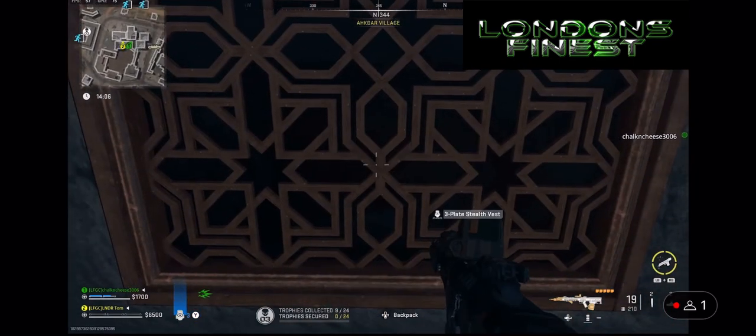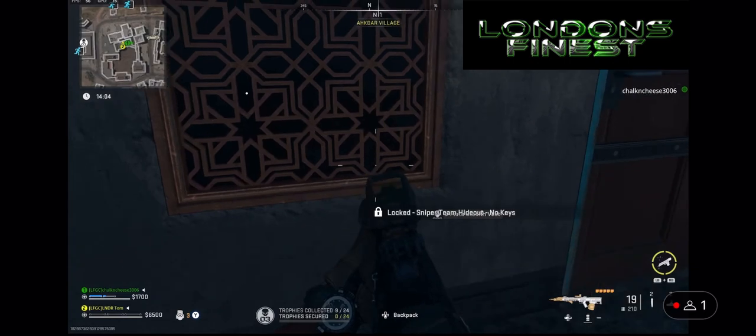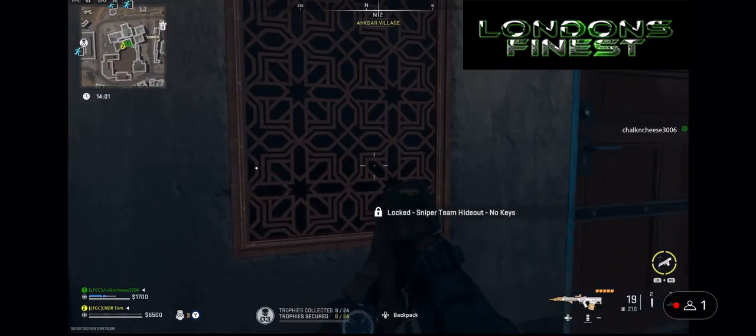It's the far window on the left. You go up to that and you can actually see the three plate stealth vest through the window and you can just grab it. So you can get one every single time.